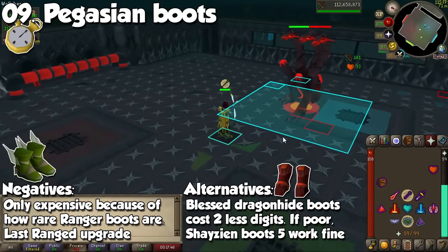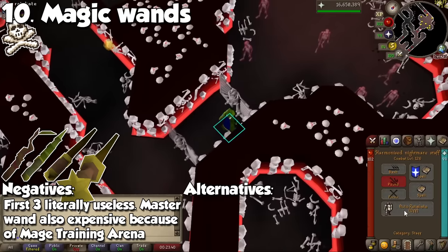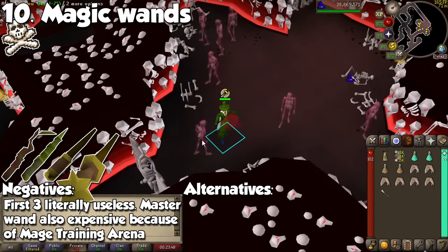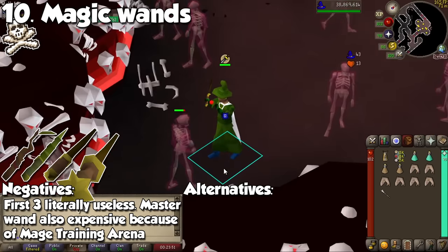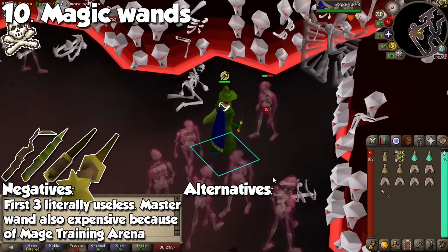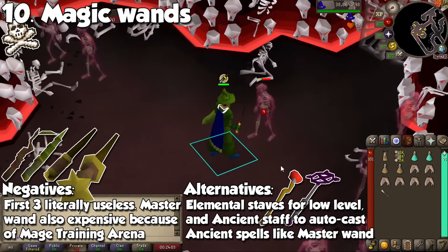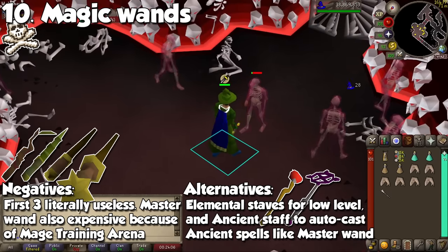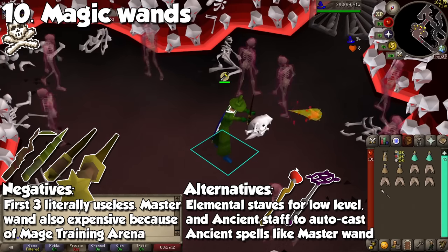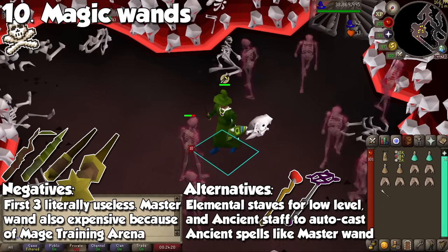We are moving on to Magic, and the first set of items you should avoid are Wands from the Mage Training Arena. They remain relatively expensive for what they do because MTA is only done by people looking to get the Varrock and Lumbridge Diary to unlock Bones to Peaches. The Beginner, Apprentice, and Teacher Wands are quite literally dead content, as you're better off using an elemental battle staff to save on runes. As for the Master Wand, you need 60 magic to equip it, which is a lot higher than the humble Ancient Staff at only a fraction of the cost. The Master Wand should only be obtained by Ironman accounts looking to combine it with a Kodai Insignia for the Kodai Wand.